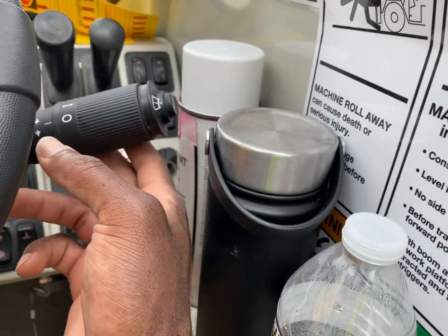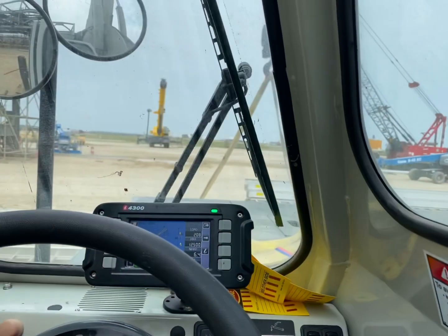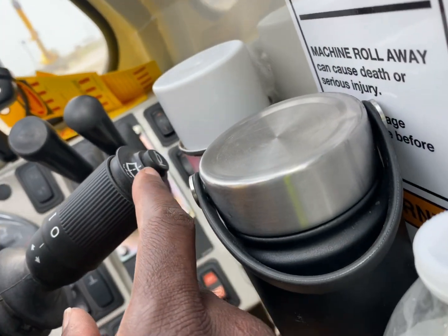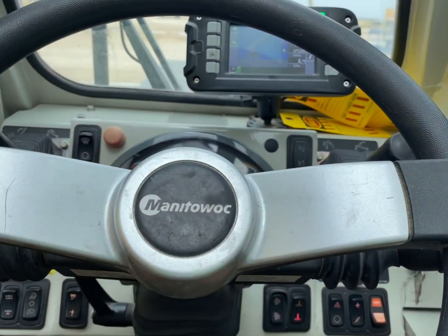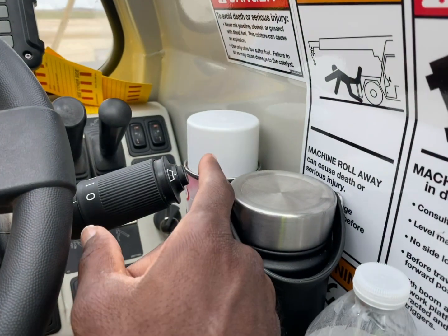Over here on the side you've got your windshield wipers. And then this button right here — you can barely see it — is your horn. So if you're looking around in the cab looking for your horn, it's right here.